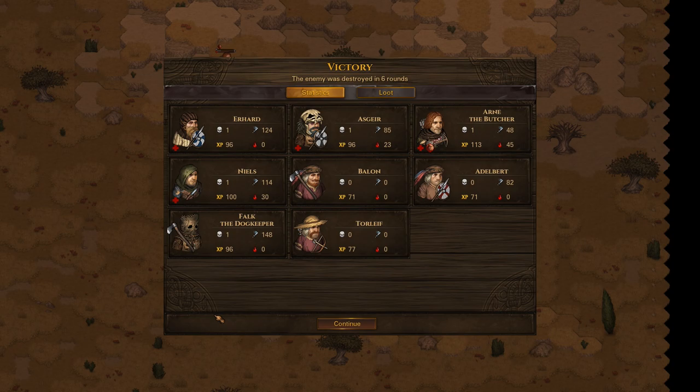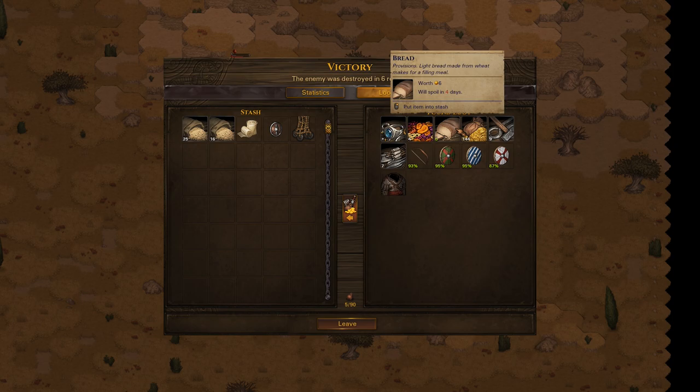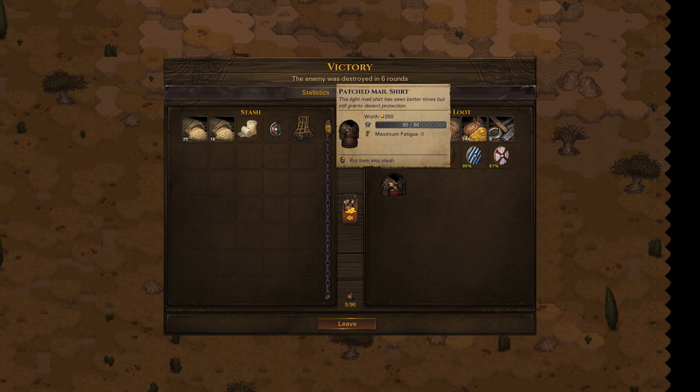Anyway, we won. We got some experience, no one really got seriously wounded, and we got loot. We got some food, a signet ring — we'll try to find a town that gives us a good price for it — some money, tools and supplies, ammunition, a short bow, a wooden shield, another shield, and yet another shield. And we got a patched mail shirt which has 80 or 90 armor — that's pretty good.